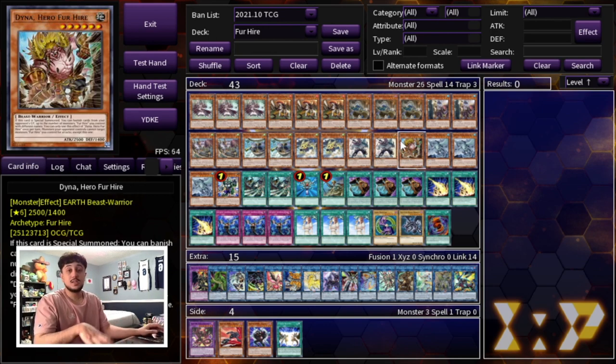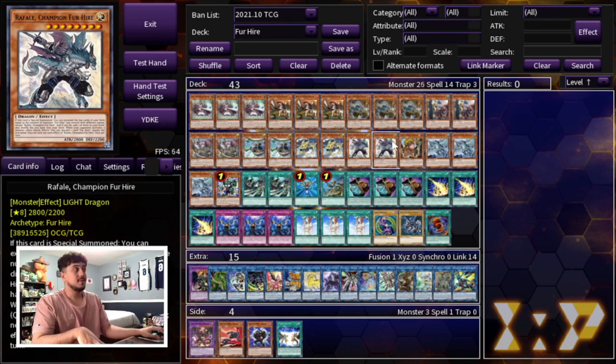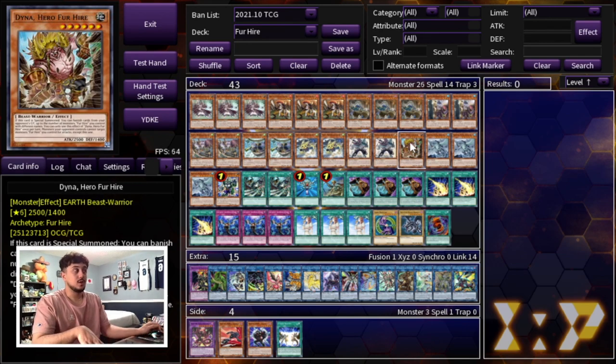Then you're playing one Dinah. Dinah is really good because he's kind of like a D.D. Crow — when he's special summoned you can banish cards from your opponent's graveyard up to the number of Fur Hire monsters you control. A lot of decks in today's format rely on the graveyard, so summoning Dinah and banishing even one or two or three cards could be devastating. Raphael is 2800 and Dinah is 2500, so these are pretty big monsters to help you OTK as well.